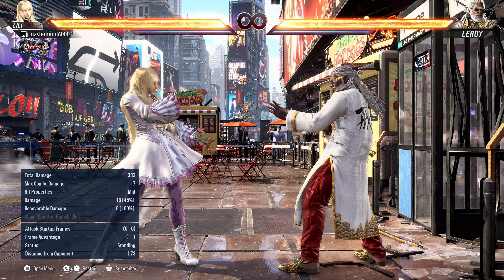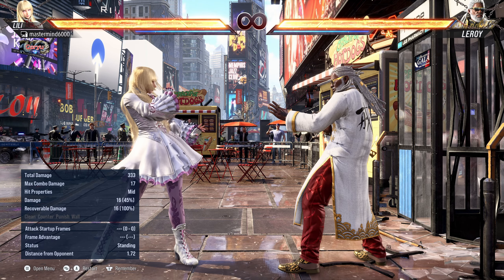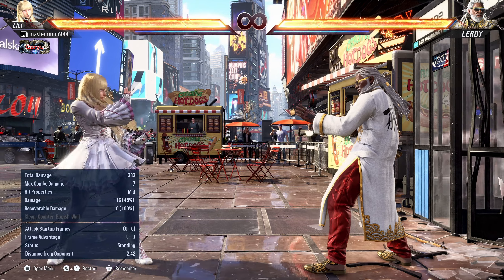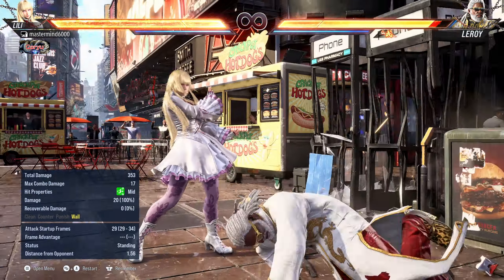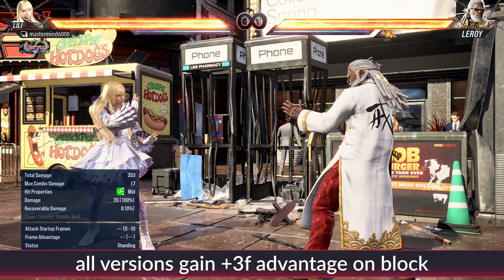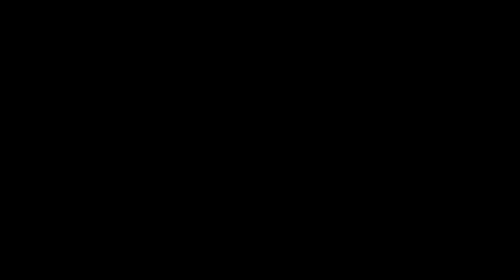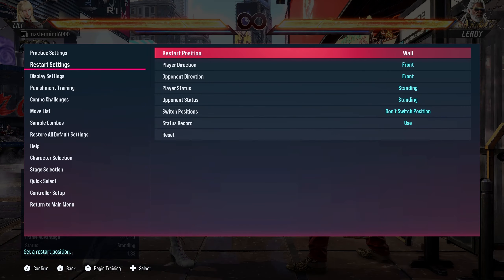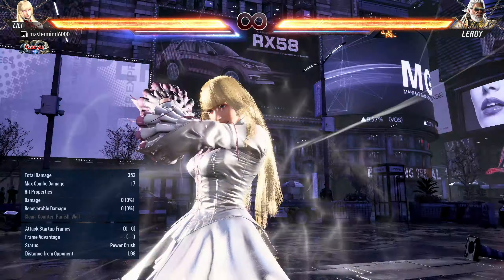Plus seven is a significant advantage, but the opponent still has options — they can parry, sidestep, etc. Of the four versions, 1,2,4 was the weakest — it used to be plus two on block, now it's plus five. The other three versions were plus four and are now plus seven. Out in neutral it's much more useful because the pushback is nowhere near as bad.